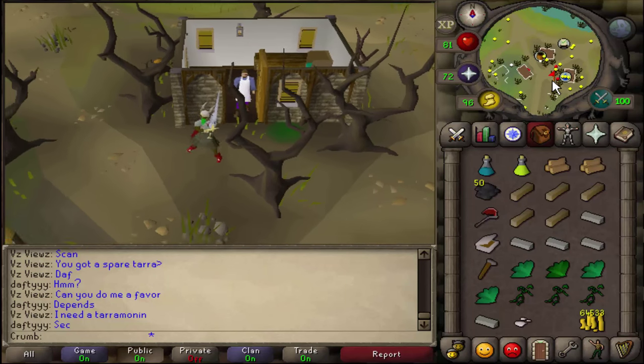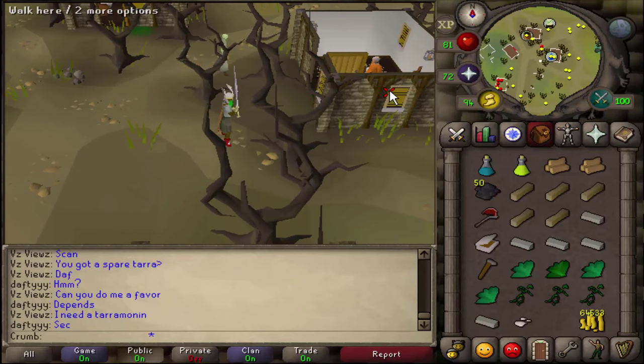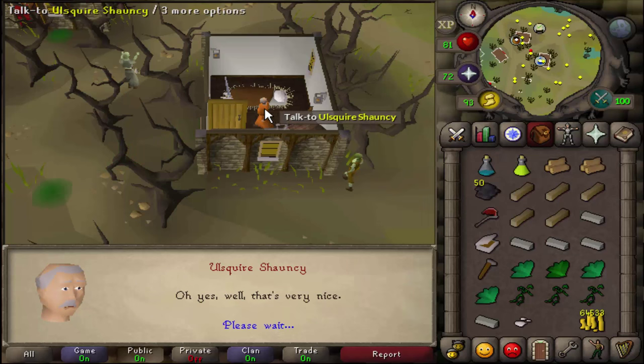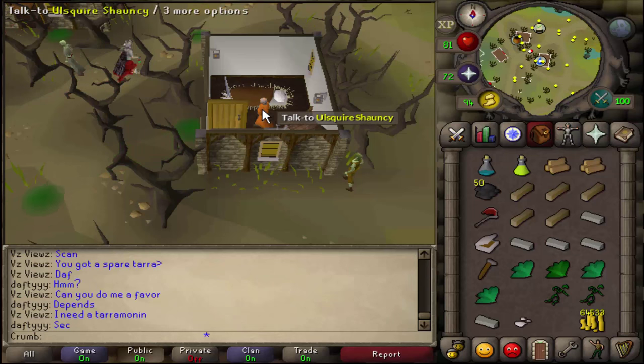Now we need to head to this building just to the southeast here — it has a little water symbol on it. Talk to the Shrinkti guy. He will probably be infected, so we're going to need to use our Serum on him. Then we can talk to him, and we need to ask him all of the questions that come up.